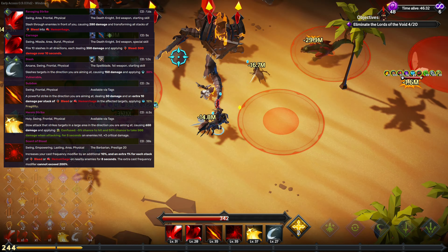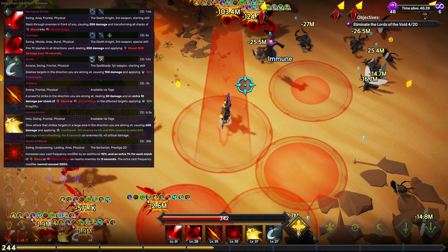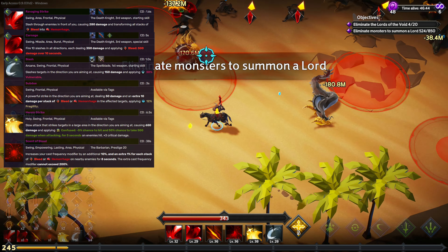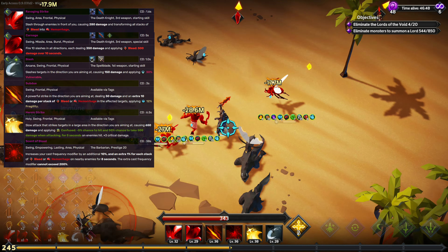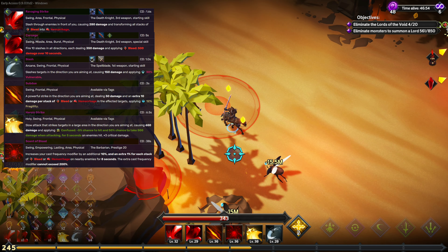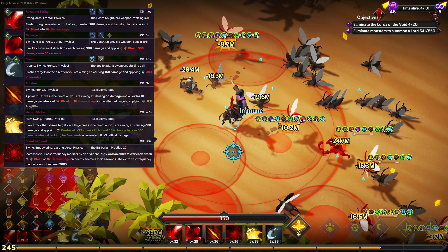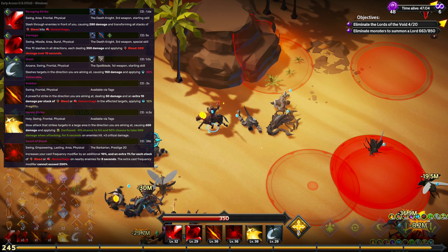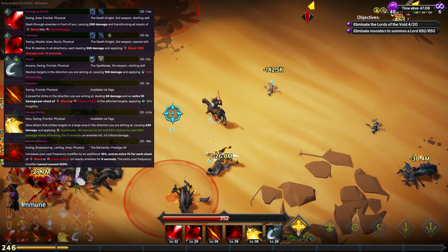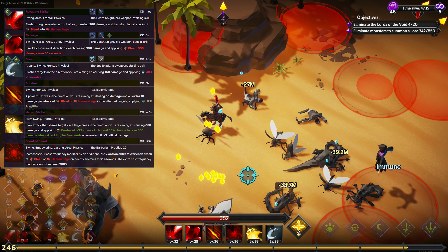The next and final support ability we're going to be taking is Slash. Slash applies Vulnerable to the target, which amplifies the damage they take from our abilities. Vulnerable works better with harder hitting abilities — it will add 10% additional damage per stack, capping at 12,000% increased damage. It does, however, suffer diminishing returns after 80 stacks up until it gets to the 12,000% increase. Vulnerable gives no bonus for skills that hit for 50 damage or less, and gives full damage bonus for skills that hit for 1,050 or more. Both of these numbers are before any damage modifier, so they are the base damage of the skills shown on your screen.